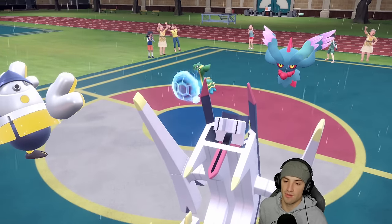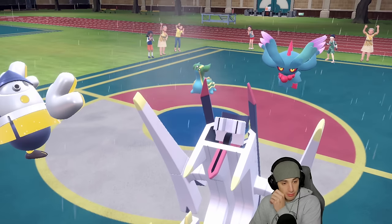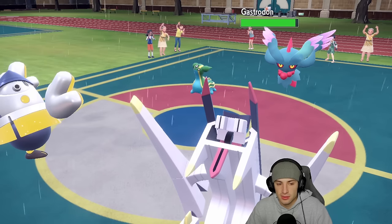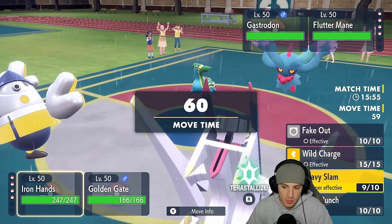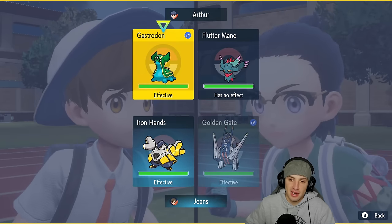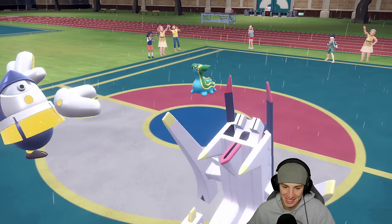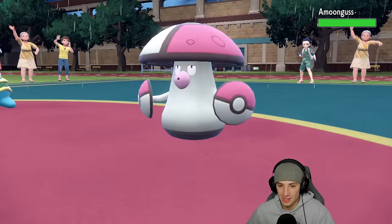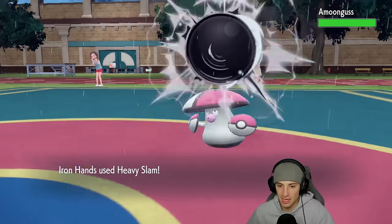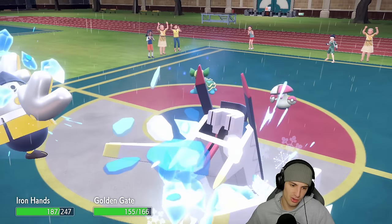They swap Flutter Mane out for Amoonguss. Dragon Pulse with Choice Specs flies into King's Gambit — that's some nice damage. Heavy Slam also landing well. Icy Wind comes across to slow us down a little, no big deal. If they go into Rage Powder I can still Dragon Pulse with Stalwart blocking redirection from Rage Powder and Follow Me — that's a great ability. I'm going to double down onto Amoonguss to get rid of it.